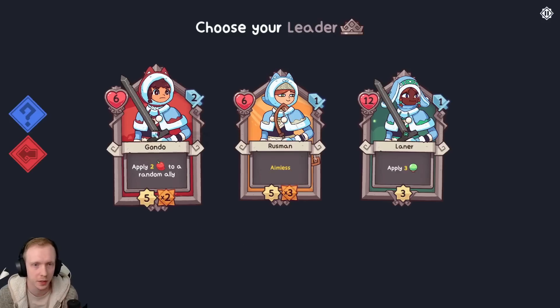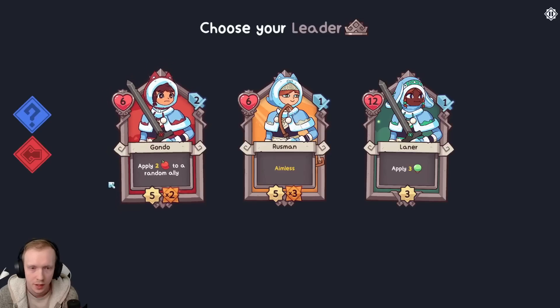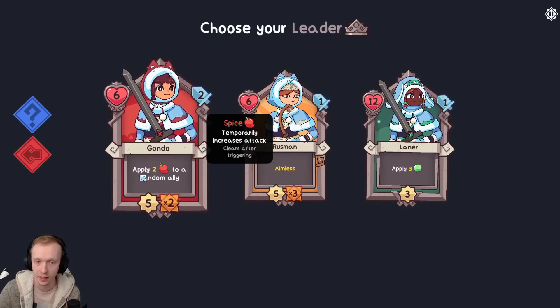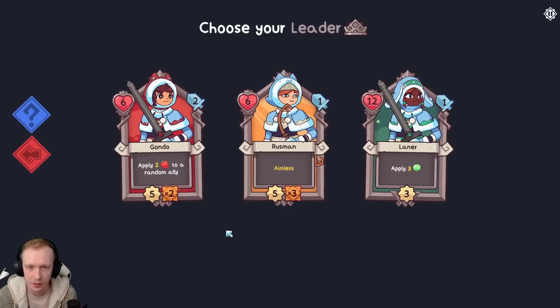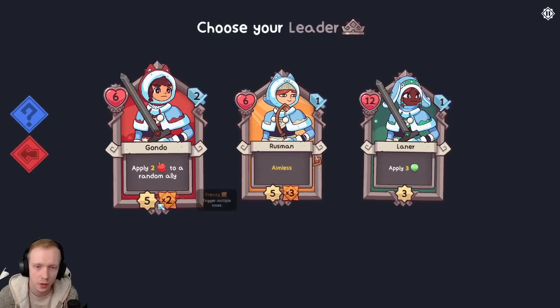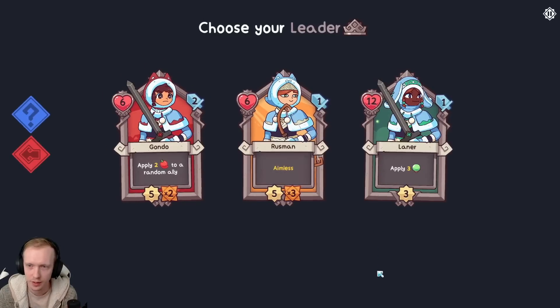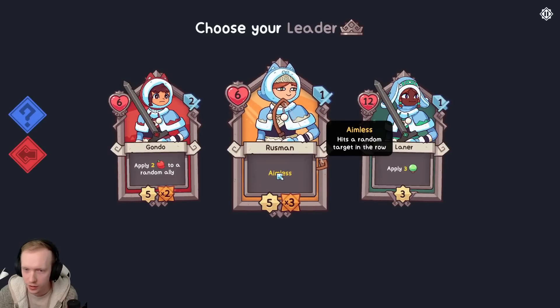This is a card that we play at the start of every single battle. This is how much health the hero has. This is how much attack the hero has. Down here, apply two Spice to a random ally. Spice is a temporary attack increase until that ally attacks. So every time this hero attacks, it'll apply two Spice to a random ally. Five is an important one - Counter. That's how long it takes, how many turns it takes for this hero to attack, or anyone really.